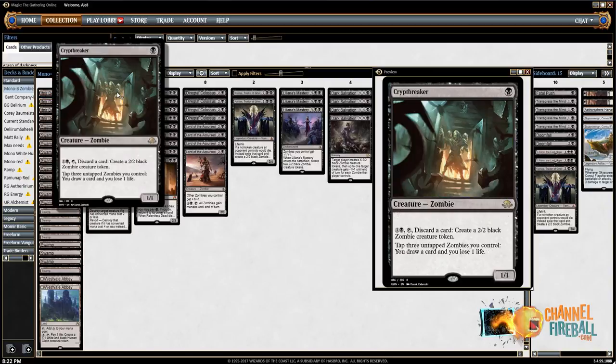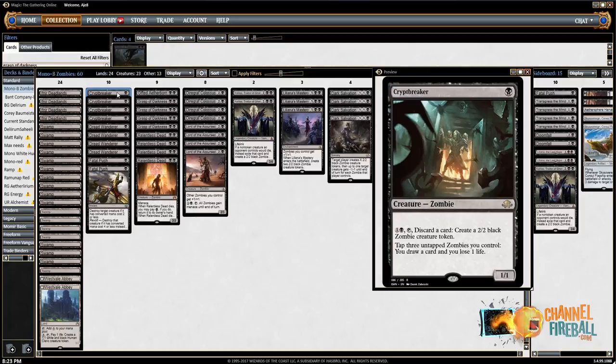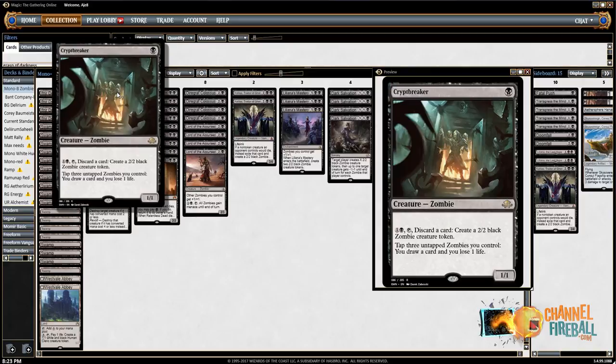We have four Crypt Breakers, which allows you to discard a card to create a 2/2 black zombie creature token, and allows you to tap three untapped zombies to pay one life and draw a card — which is pretty insane. There's a lot of text on a one-drop. One of the best cards in the deck.